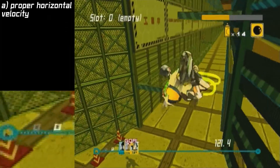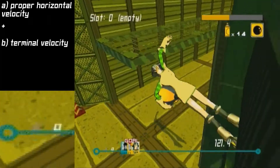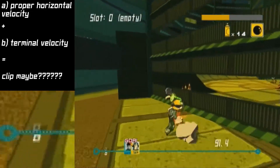is A) the right amount of horizontal velocity — so you can't have too little and you can't have too much — and B) maximum falling speed, so you need to be in the air long enough to reach terminal velocity. These two velocities combined should theoretically equal a clip.